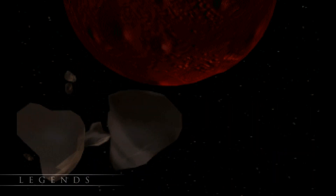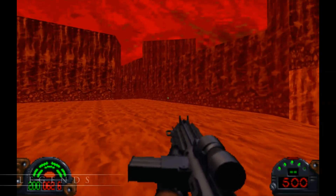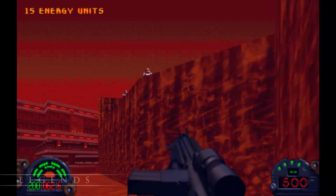The mine is located on the 16th moon of the gas giant Gromus. It was nicknamed the Blood Moon, because everything is red here — the light, the dirt, and the blood Kyle is about to spill.